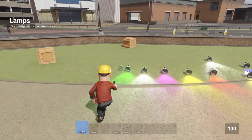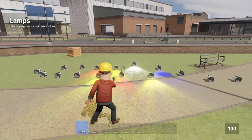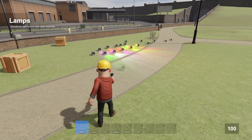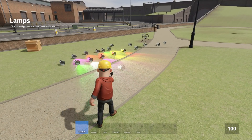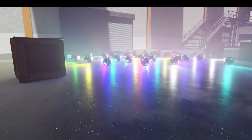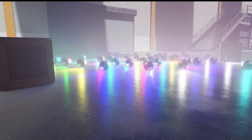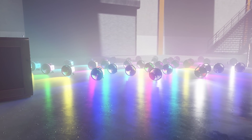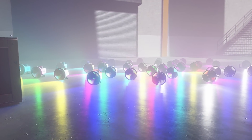We have improvements to the high quality dynamic lights. Previously there was a hard limit on how many shadow casting lights we could have at once — if you spawned too many, they would start to blink and disappear. It seems this hasn't been implemented yet, but we can see it in a screenshot from the developers. It uses a dynamic shadow atlas, so theoretically we could have an unlimited amount of dynamic shadow casting lights.